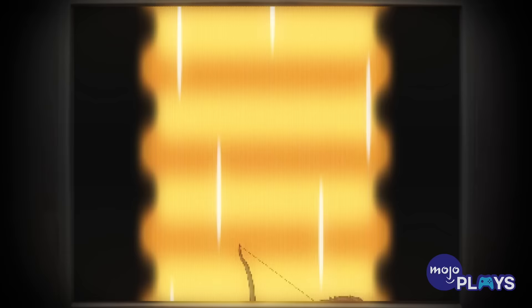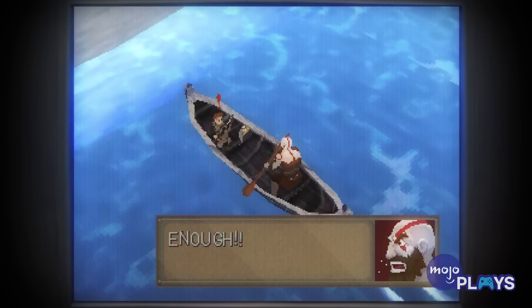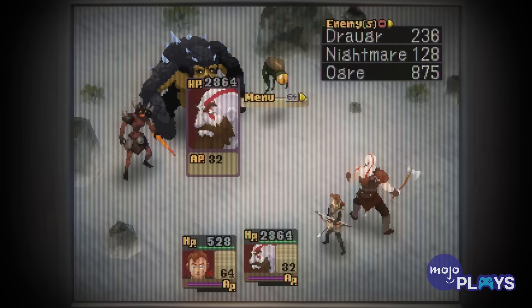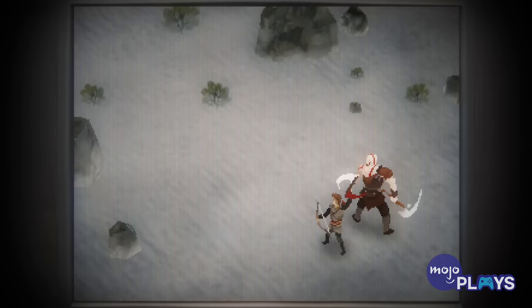YouTuber 64bits reimagines 2018's God of War in a style more akin to the newest entry's RPG sensibilities. Although brief, the sprite Kratos and Atreus pop off the screen as they explore the Lake of Nine before engaging in turn-based combat. Even though Kratos might not be able to bring his brute strength to the Draugr and Ogre directly, his attacks remain powerful nonetheless. The father-son duo even have a team-up Limit Break-style attack to bring an end to the conflict, and Atreus dropping his arrow during the victory pose is an especially nice touch.